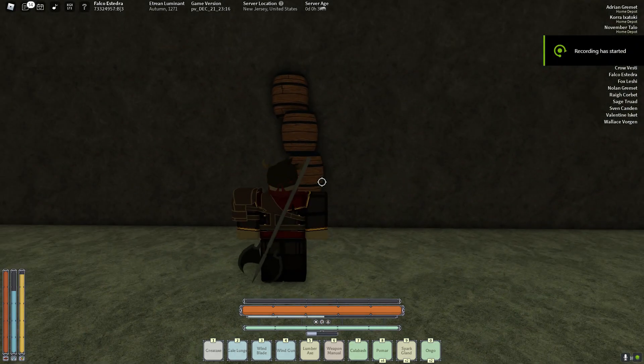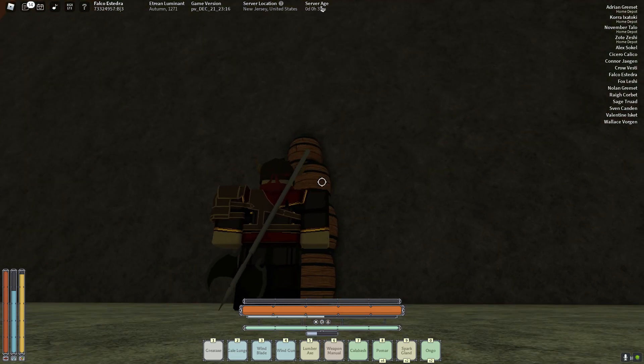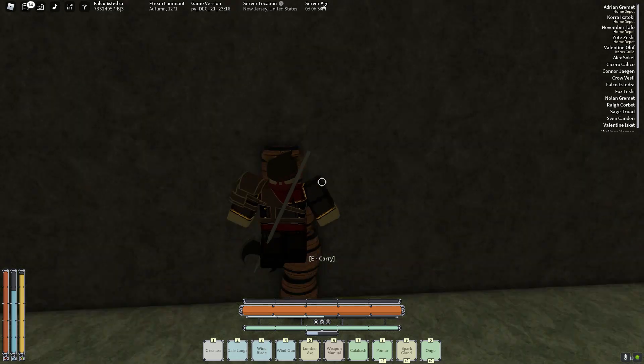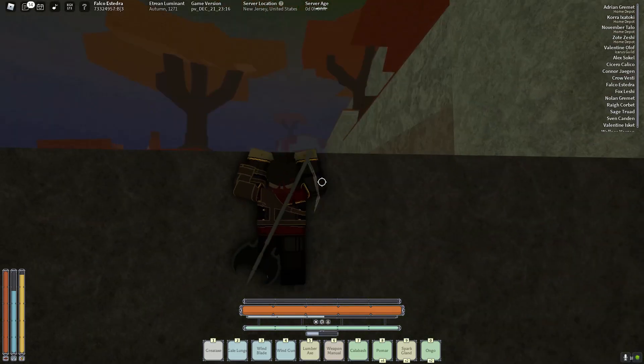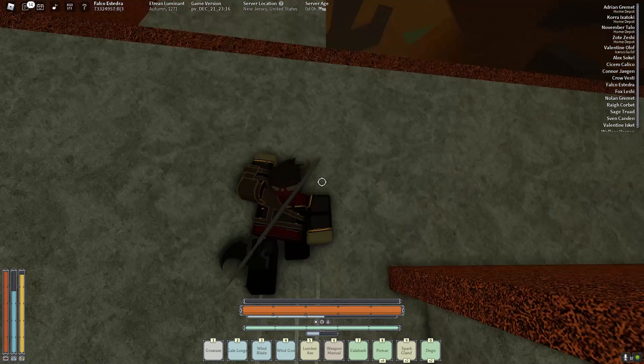Alright, so you only need about 4 barrels, because you can get up just barely. Once you do place 4 barrels on top of each other, you're going to want to go up and climb up. Doing so will bring you up and get you to these trees, and these trees are really important. That's where your lumber axe comes into play.